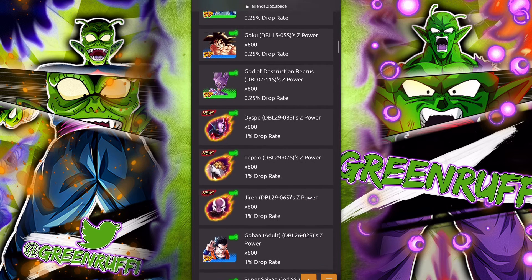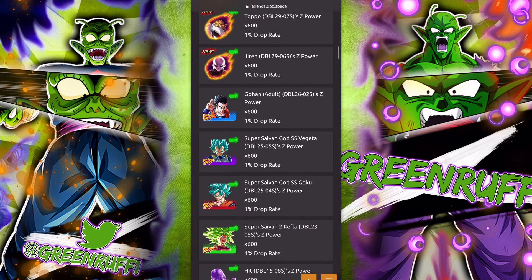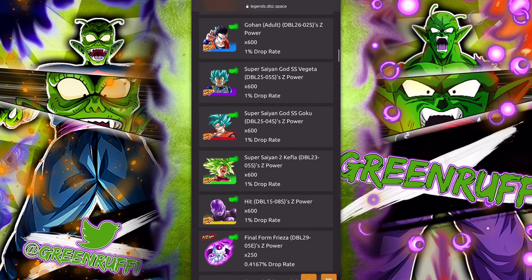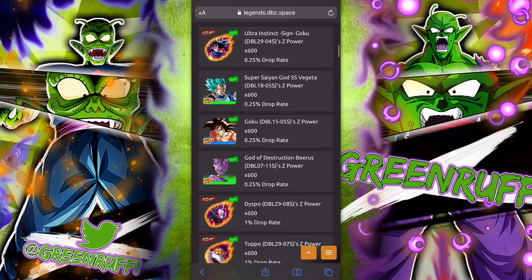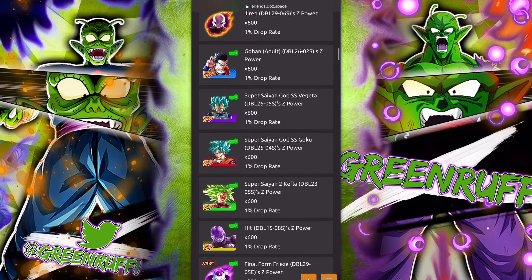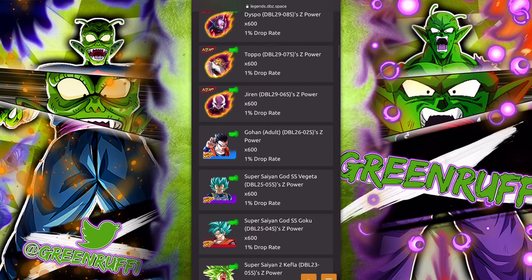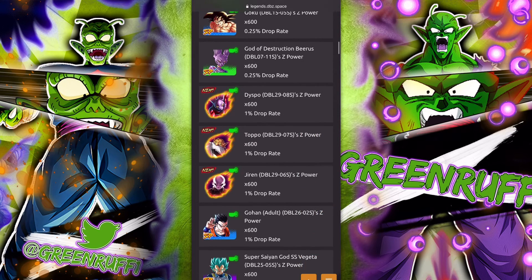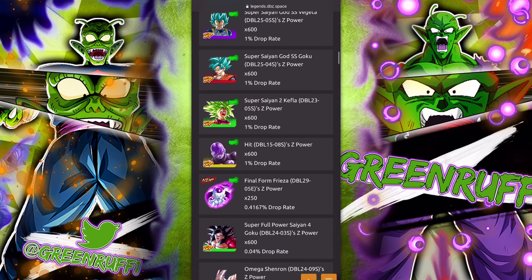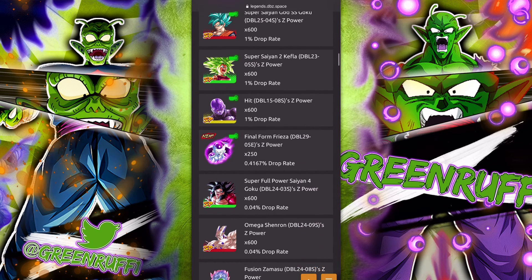Also on the banner: Dyspo, Topo, Jiren, Blue Gohan, Super Saiyan God Gohan, Purple Vegeta, Red Goku, Kefla, Hit, and a new Frieza. Nine out of ten units are great — Kefla's amazing, this Goku's amazing, Super Saiyan Blue Vegeta's solid. The only weaker unit is Hit, but even he's still a good glass cannon, so this is a big plus overall.